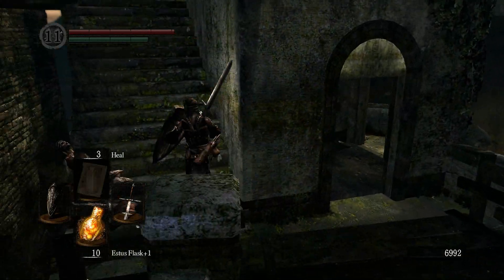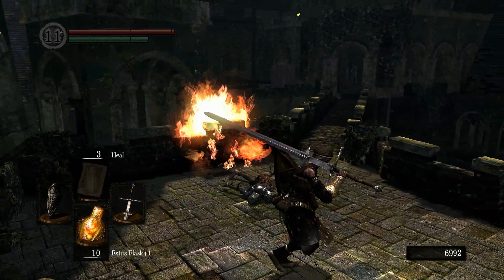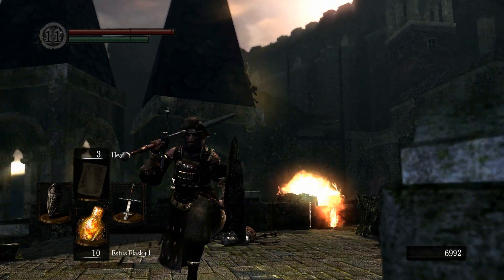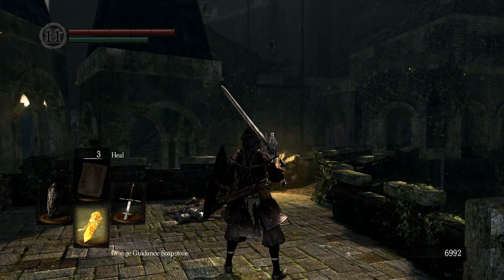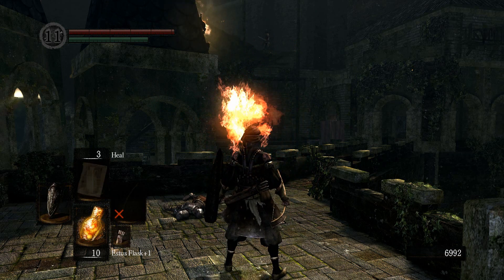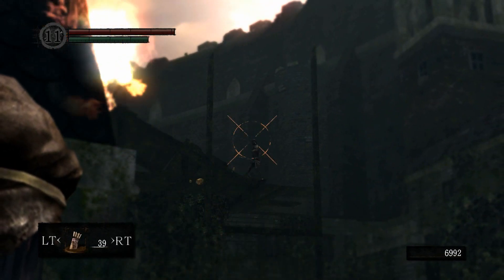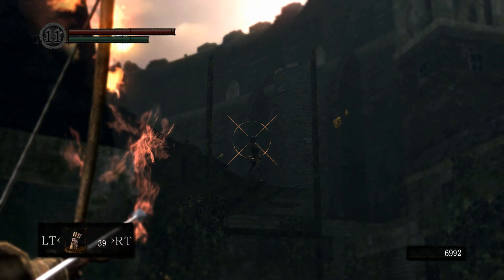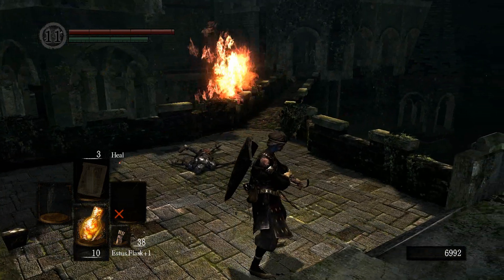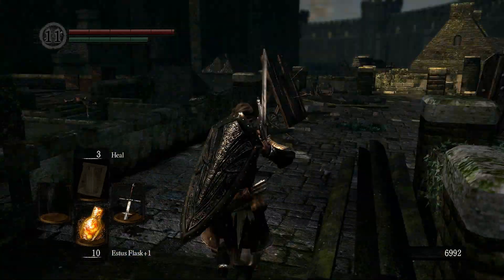Some general advice: keep your humanity up and always retrieve your souls, but I wouldn't spend humanity — just farm it from monsters. One thing you might need to know is how to use the bow. Change your weapon to the bow, press Q to switch to two-handed mode, then block to enter first-person aim mode. Left-click and hold to draw, then release to fire. I don't have the dexterity for this bow yet so it doesn't do as much damage as it should.